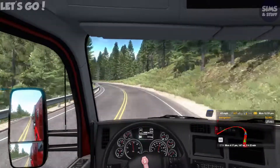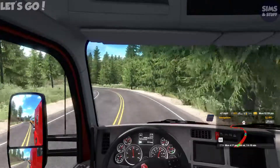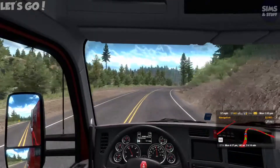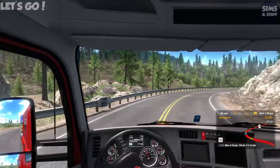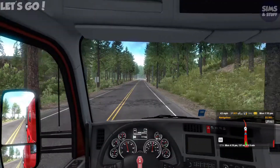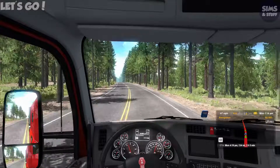45 mile an hour maximum around this corner - that's only because that's what I'm doing. This Washington DLC does look really nice. So if we don't get done for speeding along the way - being the US, we'll probably have some of those weigh bridge things to go in at some point.